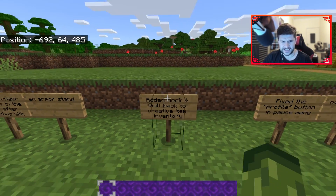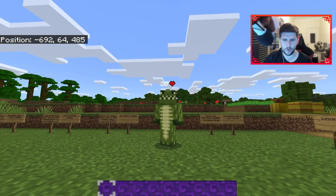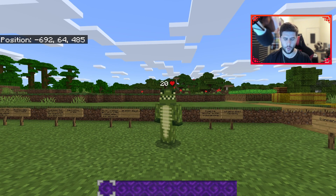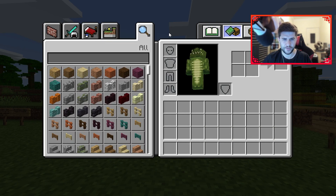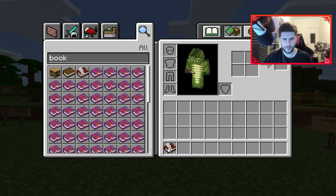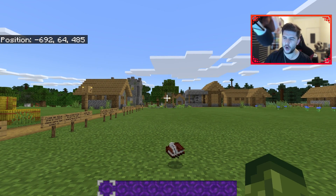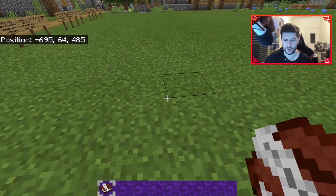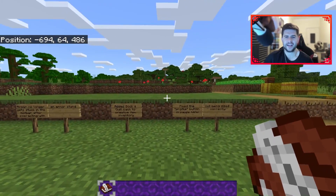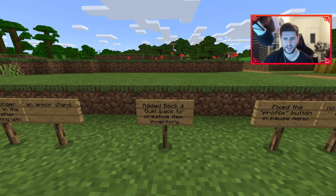They've added the book and quill back to the creative inventory. Last week everyone was asking why they literally just removed the book and quill. Anyway, it's back — they moved it, but why? Someone one day decided they didn't like the book and quill for a week. Everyone was like, why? It's a great feature, super cool for map making and stuff. Anyway, it's been added back.